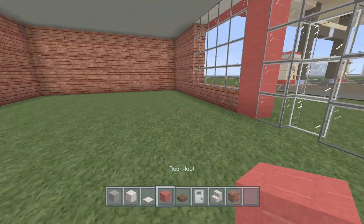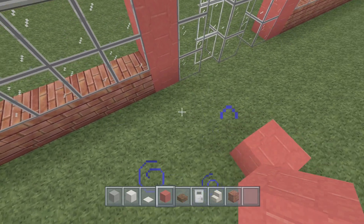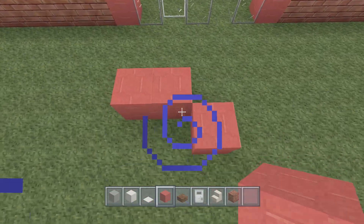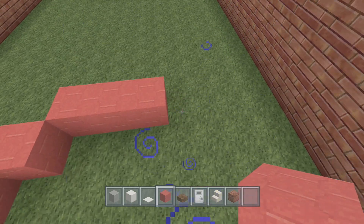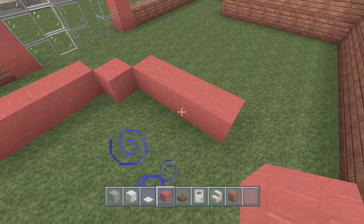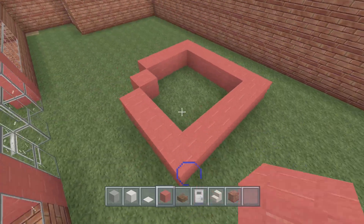For the main desk, start it about three blocks away from the wall and have it come all the way out to the middle block. Add a corner design so it looks like an L-shape. When you get to the back wall, make both sides the same length - about four blocks - then turn and connect the two together.